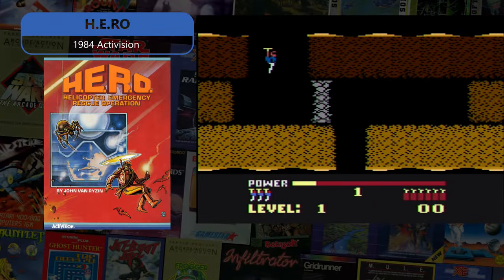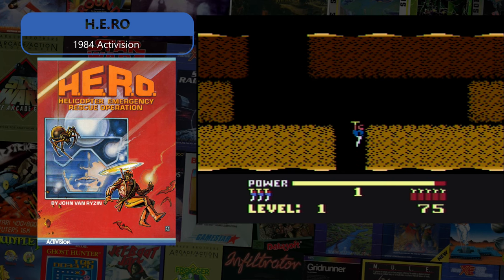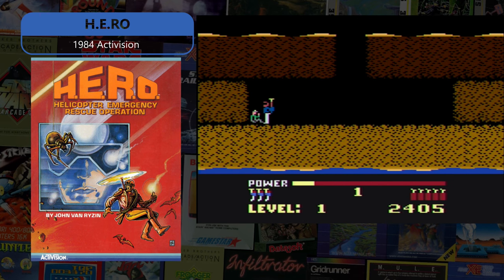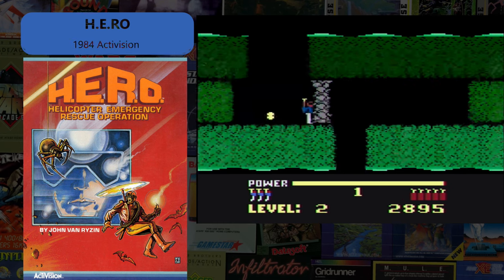In H.E.R.O., another all-out classic Activision 1984 release, you must make your way through the dangerous mineshafts, avoiding the creatures and lava, and find where the miners are located before you run out of energy.